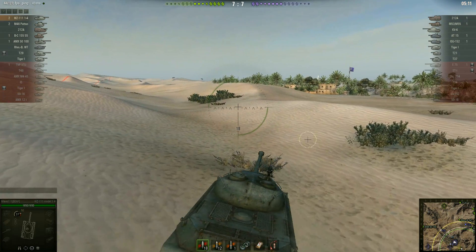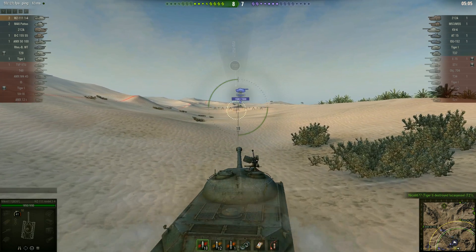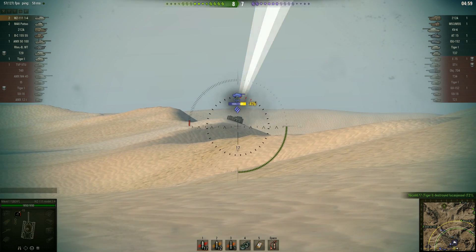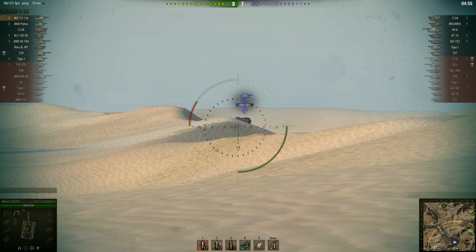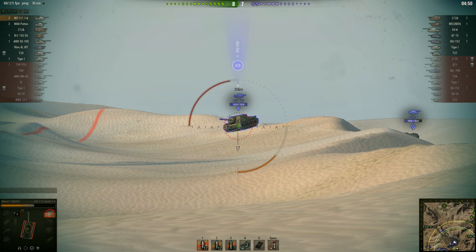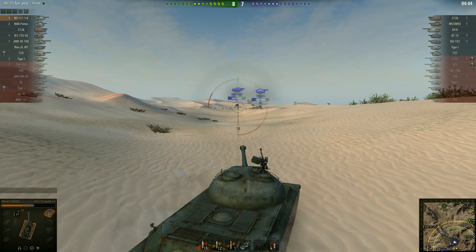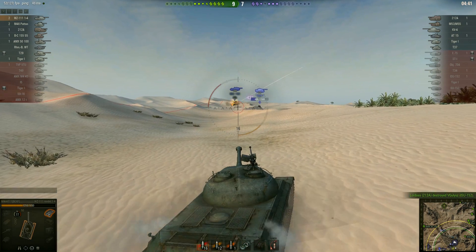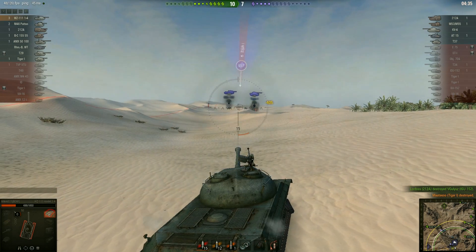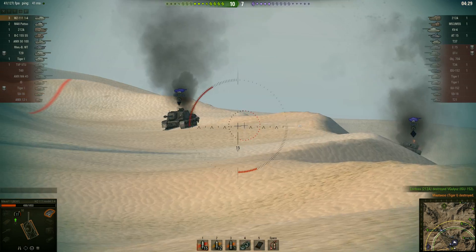Right now I don't have any shots on the T21, but unfortunately someone already saw me — that's the ISU, which I managed to bounce. There's also a Tiger I, and the arty is going to be on my IS anytime. I'm going to use my very good AP penetration to punish the Tiger. The RT comes in and the ISU comes in too, but the ISU reveals himself by shooting at me, so I can now target him. I'm aiming at the ISU because he's the worst threat. My RT managed to help me out with the ISU, which leads to the Tiger, but unfortunately I got shot again and lost quite a lot of HP.